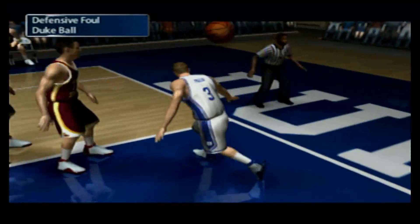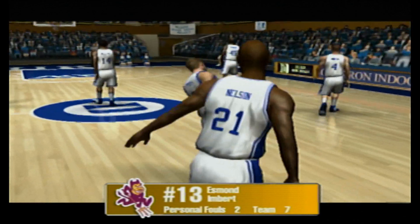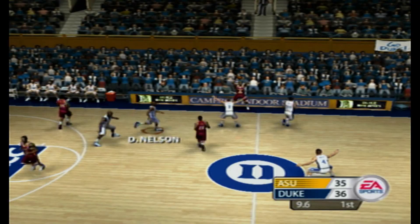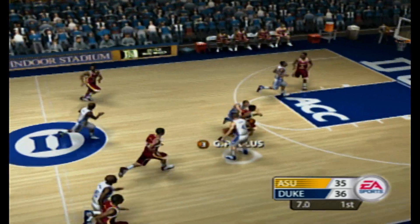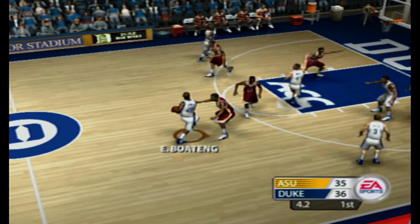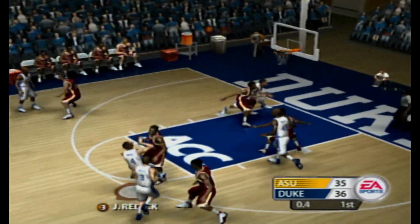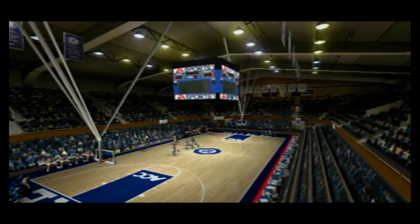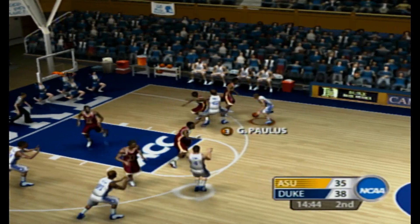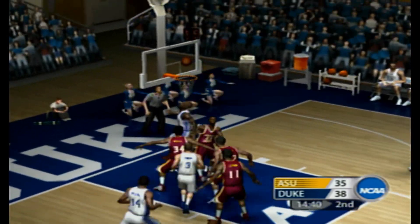They won't let that go. They get it inside, and a chance for a three-point play as they score. They try to force a lob pass by denying the post at the half. The Sun Devils are behind by three. Looks like they're trying to set up a screen — I smell a pick and roll. Players collide in midair.